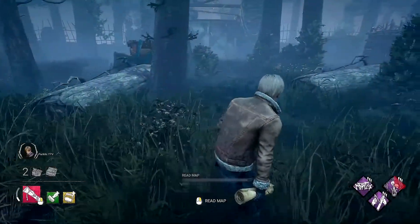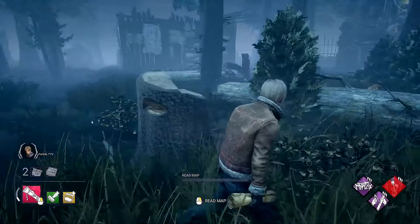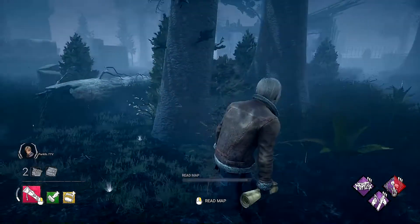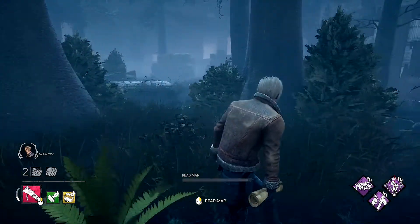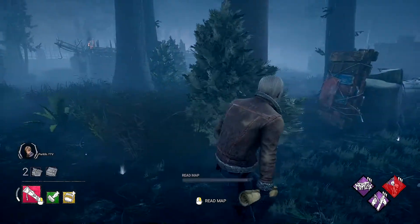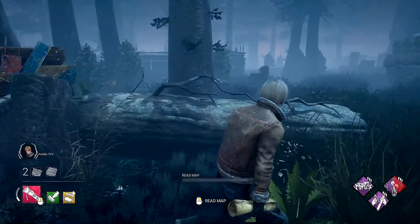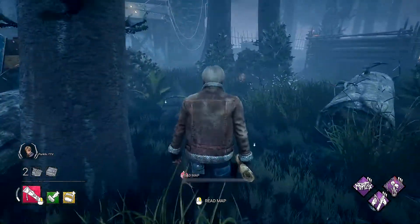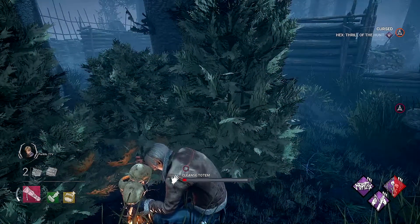Here's another example of the fallen logs nature tile. This one is more noticeable with live trees around it instead of stumps. You have two logs on their side surrounded by several trees and foliage. This tile can have a generator, a pallet, and other things. The totem here is going to be between the live trees and the bushes, tucked away facing the inside of the tile. This one's not too hard to miss.